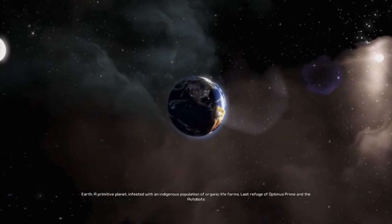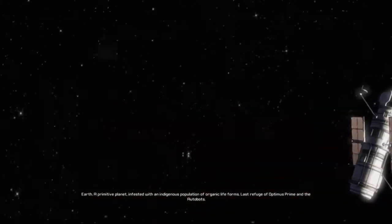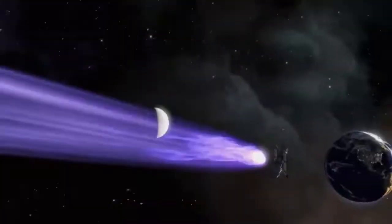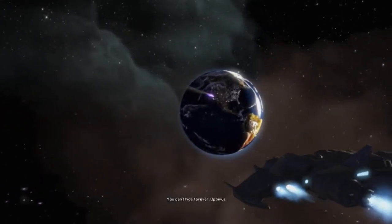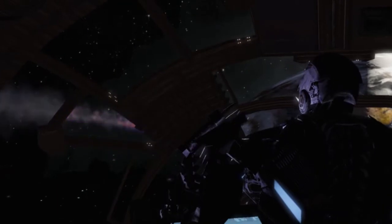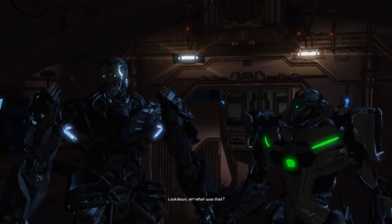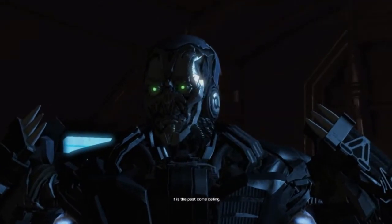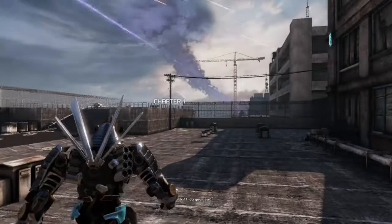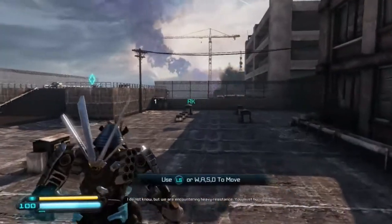Earth — a primitive planet, infested with an indigenous population of organic life forms. Last refuge of Optimus Prime and the Autobots. You can't hide forever, Optimus. Gather your men, we're setting down at the impact point. It is the past come calling. Okay, let's start with the gameplay — chapter one, the Dark Spark.